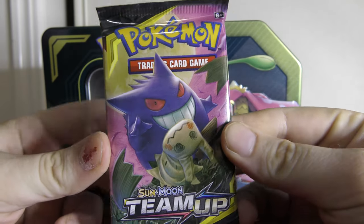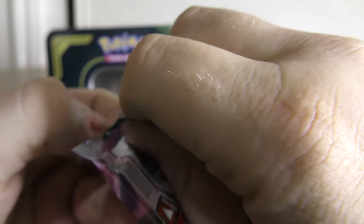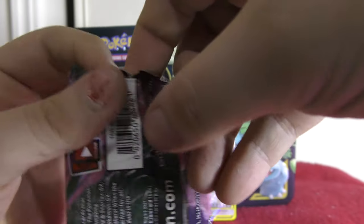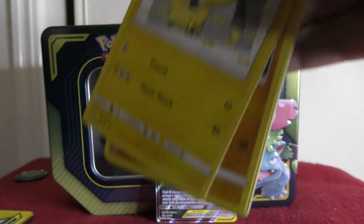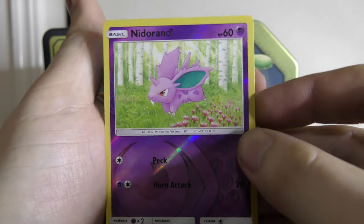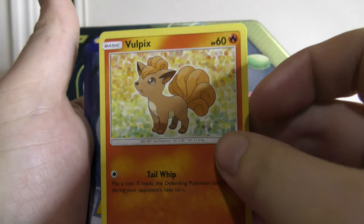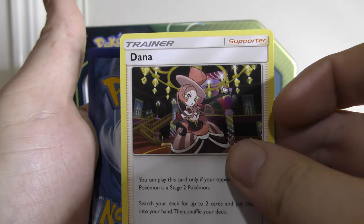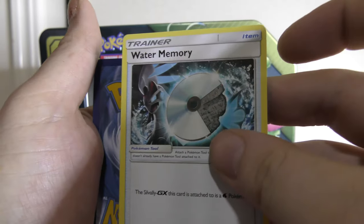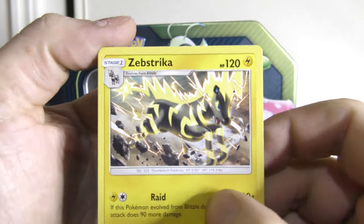We have one pack left — Mimikyu and Gengar — and I'm not too hopeful, to be honest. I'm hoping for some last-pack magic. Alright, we've finally got it open. We have Helioptile off the bat there. 1, 2, 3, 4, 5 to the back. We got a Reverse Holo — a beautiful Reverse Holo! We have a Squirtle, a Pancham, a Vulpix — shout out Casual Collector again — a Mankey running through the forest, a Helioptile, a Diancie, another Golduck, another Water Memory, a Darkness Energy, and just a Zebstrika.